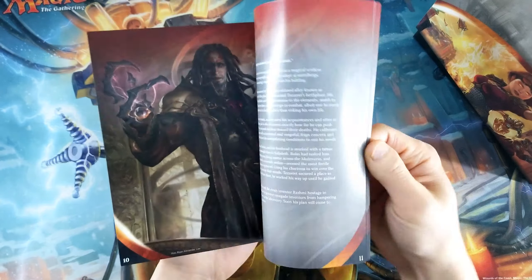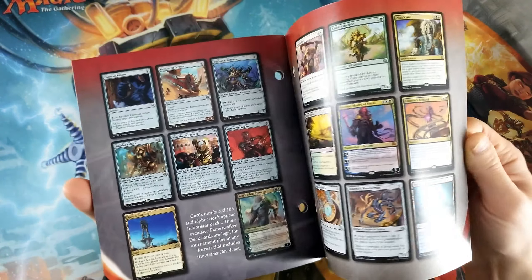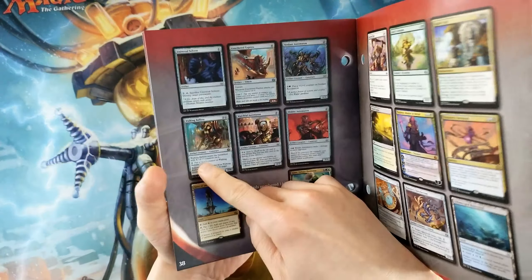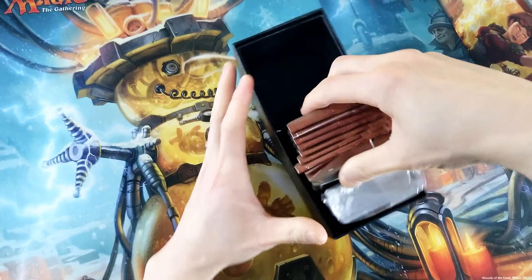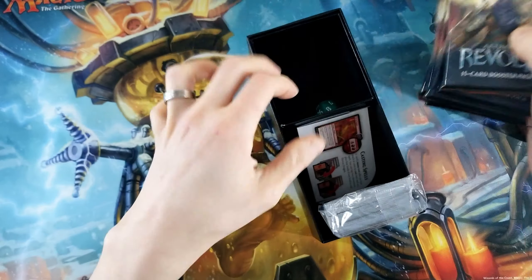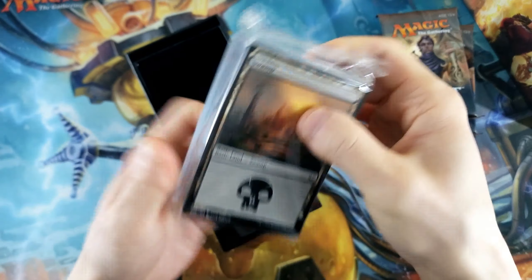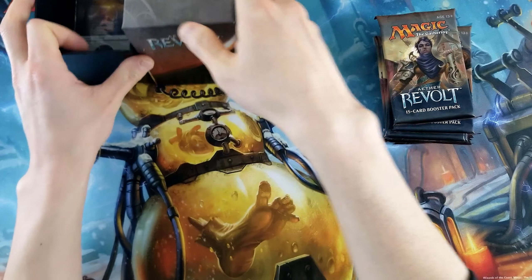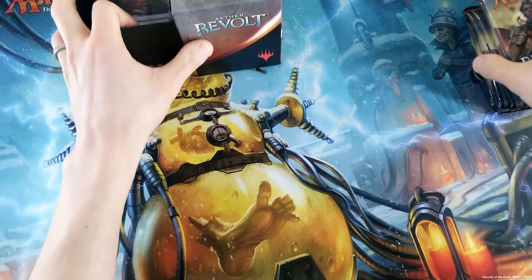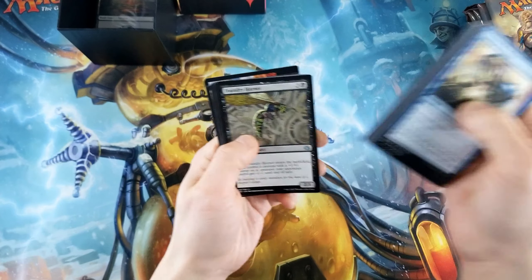How great would it be if we get a Treasure? That's what we're really after in this, and there are a couple of really good booby prizes. I really wish they would bring these back. Walking Ballista — we opened one of those in the last bundle. Let's see if we can do it again. I've got the green die and a whole big stack of regular lands, because this was before they started doing foil lands mixed with regular lands.